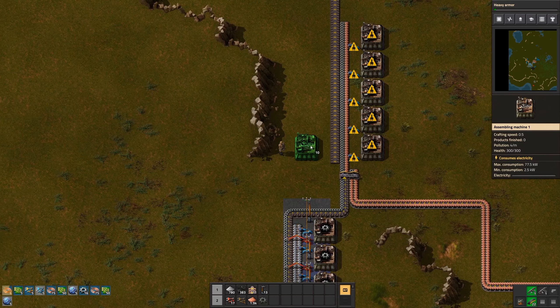We have another assembling machine and of course they need the science packs. I'll need the long inserters - they're a bit slow so I'll probably need two of them later. We have an inserter putting science packs onto the belt on both sides. Everything here is ready - it just needs power. Meanwhile the labs are coming up, and I've also finished a few gun turrets that we need.